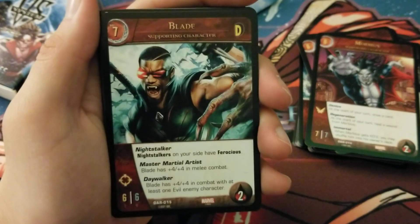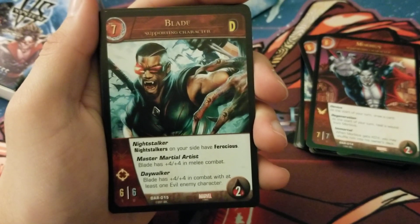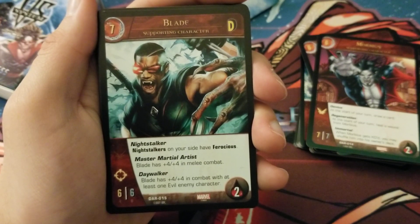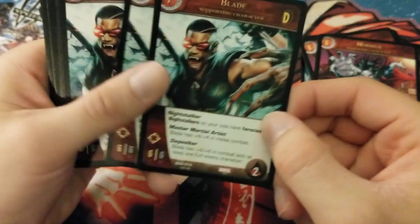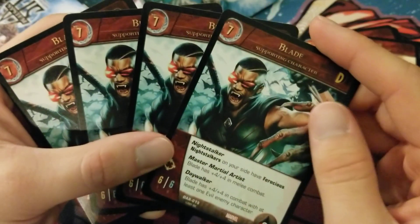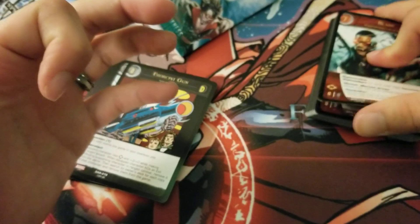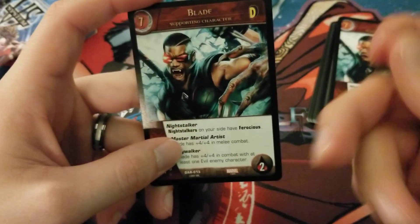We have 7-cost Blade — 6/6 range, 2 health Defender. He has Night Stalker: his version gives Night Stalkers Ferocious. He has Master Martial Artist: plus 4/plus 4 in melee combat, so he's a 10/10. He has Daywalker: Blade has plus 4/plus 4 while in combat with at least one enemy supporting character, so against an evil supporting character he's a 14/14. I'm not sure he hangs with other sevens, but with Ghost Rider and Power Man on Defenders there's potentially a really cool Night Stalker tribal deck.